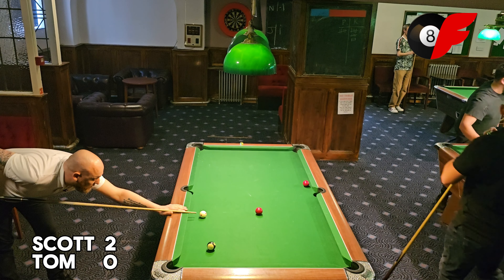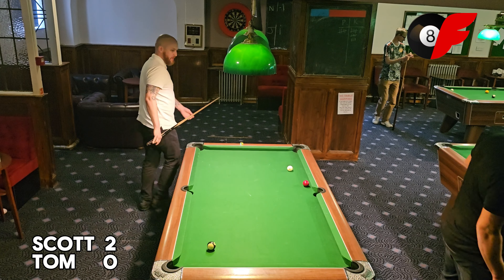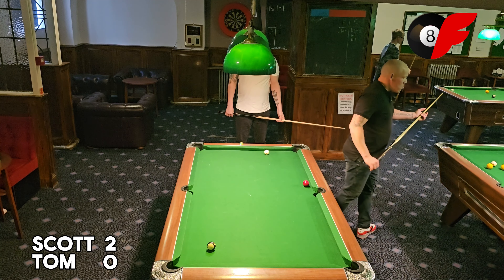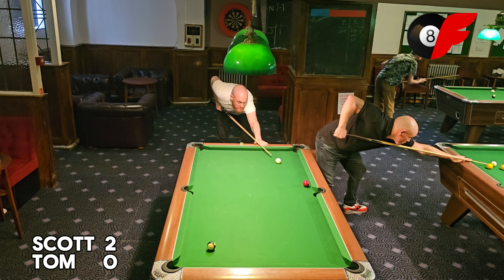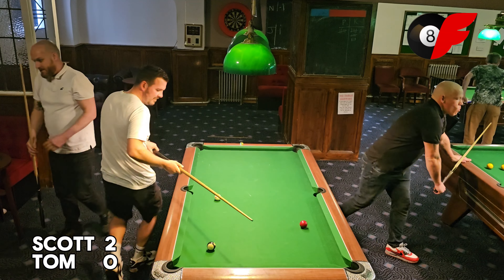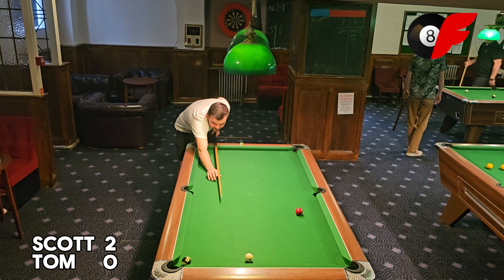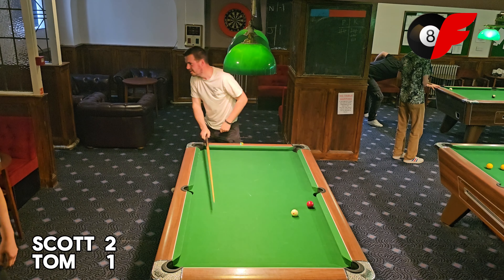Giving Scott a perfect opportunity, should he be able to get that problem red off the rail. But he's come up the right side of it — can he send that down the table into that bottom right bag and put himself nicely onto the black? He's cut that too wide, that's gone down. Tom makes it 2-1.